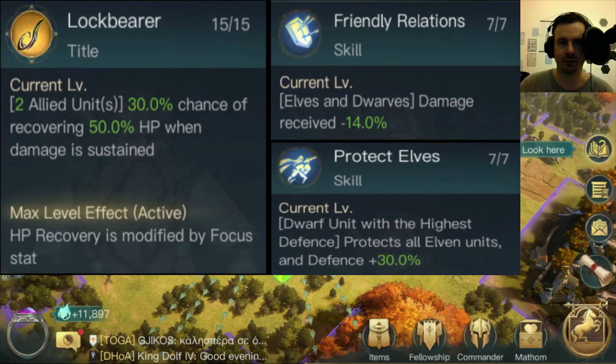His other ability is different. At tier one you have Lock Bearer — a heal-when-hit buff: 30% chance of recovering 50 hit points when damage is sustained, modified by the focus stat. I am not a fan of this table. It's okay getting a slight heal — 30% so about one in every three turns — it does affect two allied units, but recovering 50 hit points isn't a whole load, and it's modified by focus when we're not building focus on him.